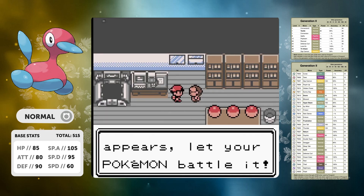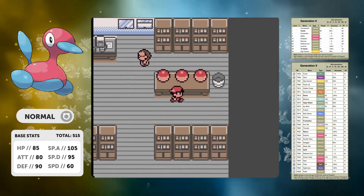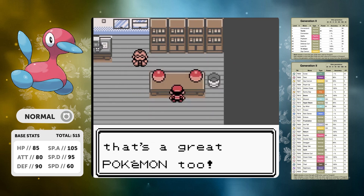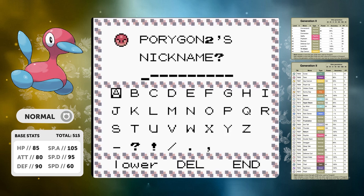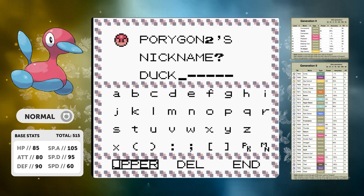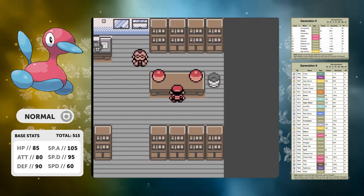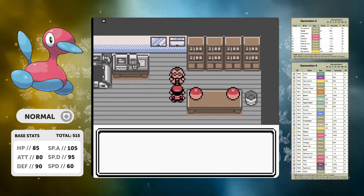Let's have a quick chat about the move set we can actually get. At level 12 we can get Psybeam — pretty much we can have that by the time we get to Falkner, and it's going to be fantastic because there are not many Pokemon in the early game that have resistance to Psychic-type moves. We also get Agility at level 9. I've got a really cool strategy that I want to implement right at the end of this game, but it means I'm going to have to keep Agility for the entirety of this run.